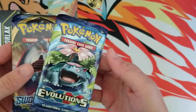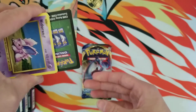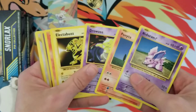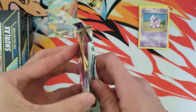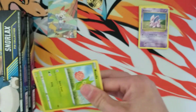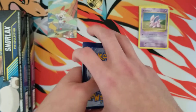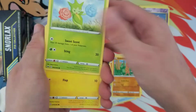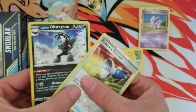We got two packs, let's go ahead and get into it. Look at that green code! I hope everybody's doing good out there. Obviously the world is a crazy place right now, so hopefully everybody's staying home and staying safe. Alright, Sword and Shield pack — here we go. Goldie, a Pokemon Catcher, and we did get a holo — holo Obstagoon — that's kind of cool.